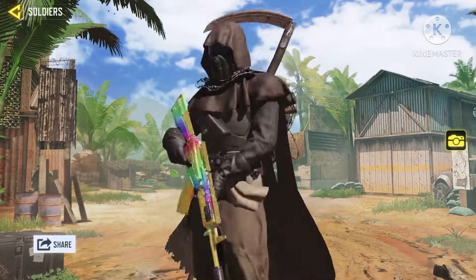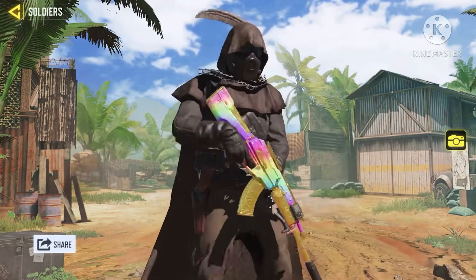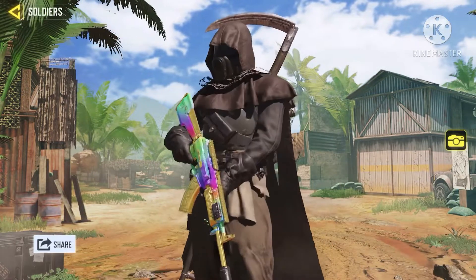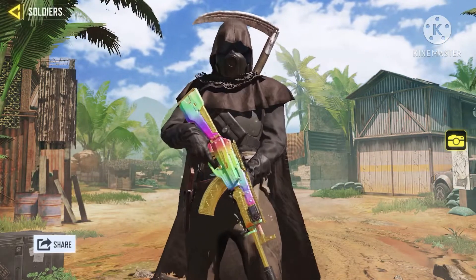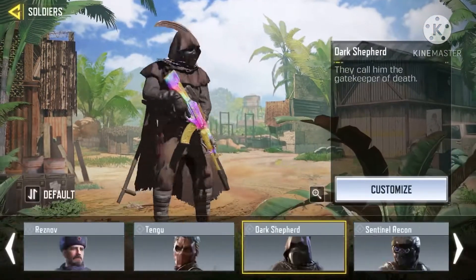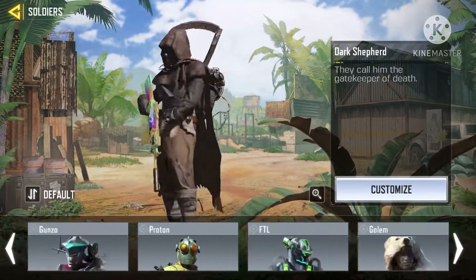Dark Shepherd, aka the Soul Reaper. If you know me, this is my favorite skin to use in Battle Royale — I literally take people's souls with this skin. And not only that, he has the most unique backpack in the game. He's got scythes on his back ready to take somebody.